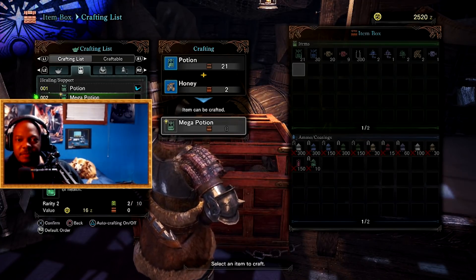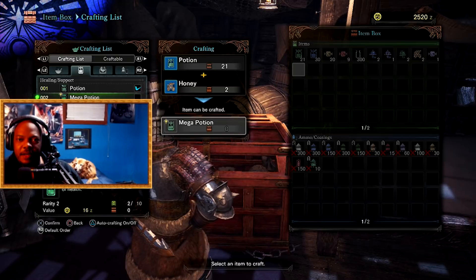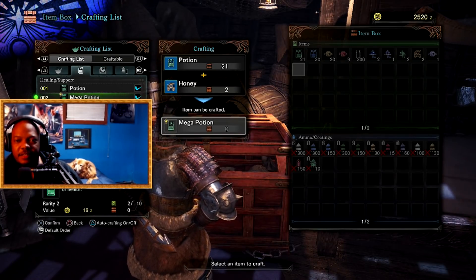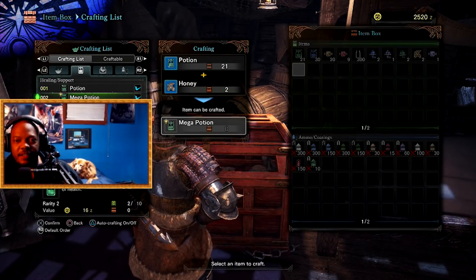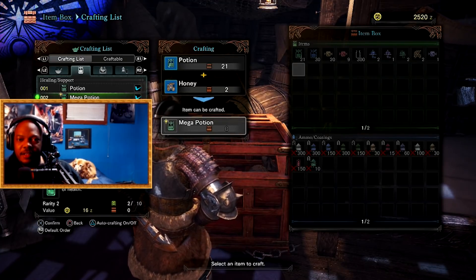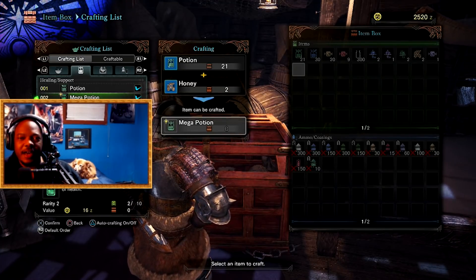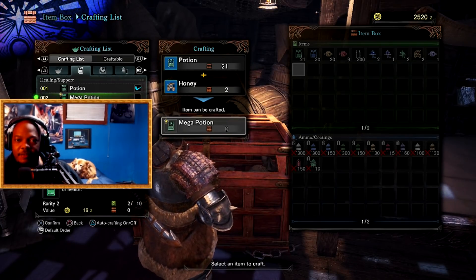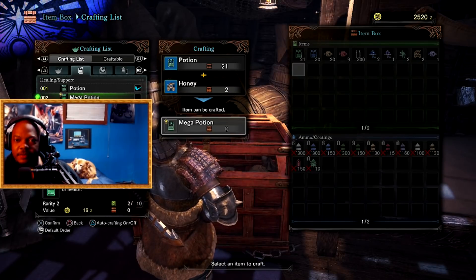Once you get your materials you can also autocraft — on PS4 I'm hitting the check mark. Whenever you get enough resources it will autocraft, which is pretty cool. But you want to be careful, because if you find a rare or unique item it's going to automatically craft it. So make sure you pick and choose very carefully what you set to autocraft.